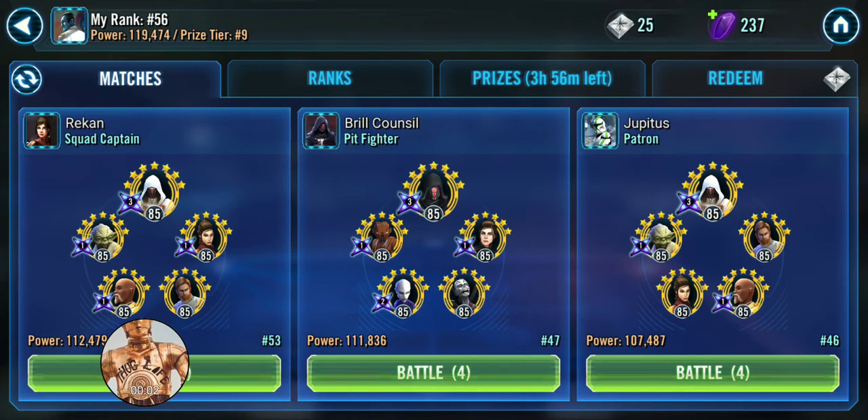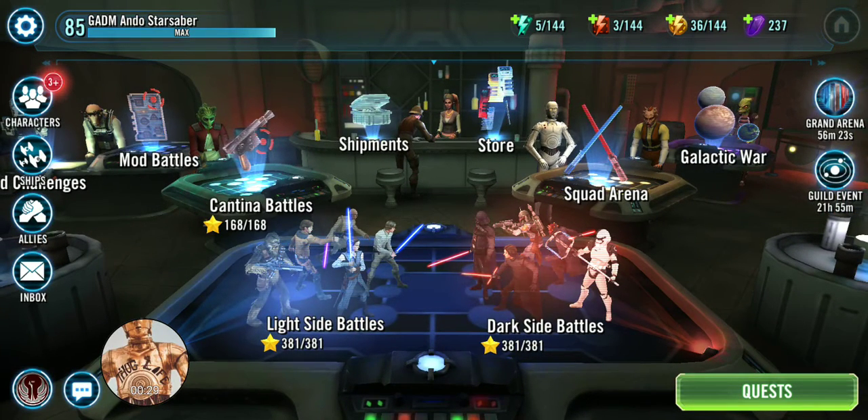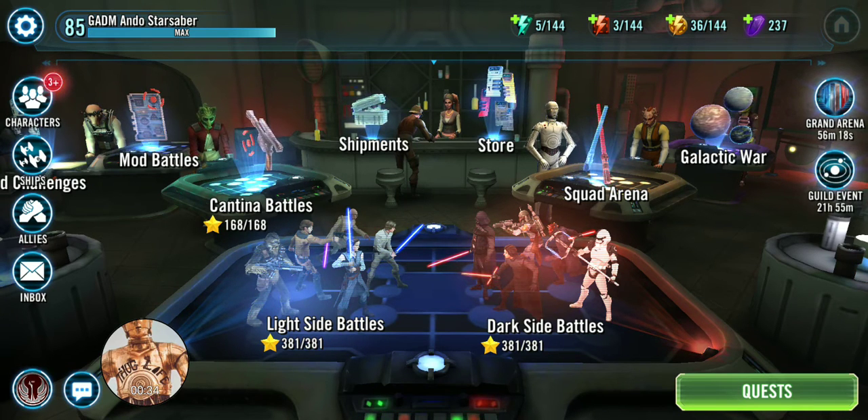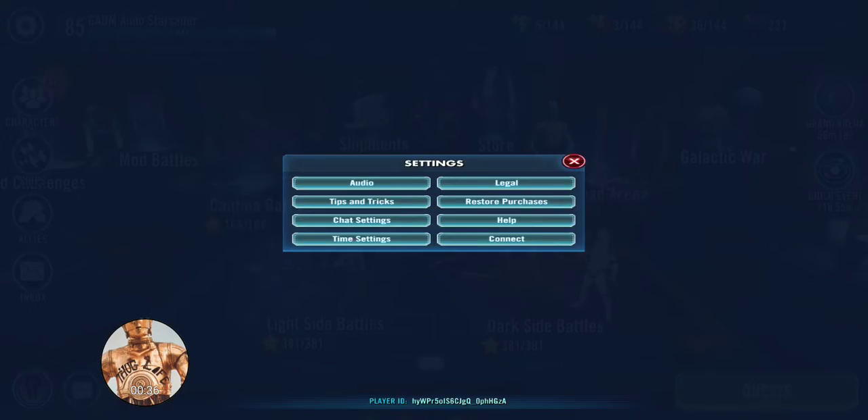Good afternoon everybody. Ando Star Saver here again. I'm going to go over something that a lot of you are probably running into already, especially those of you who gravitate in your arena rankings somewhere between 1 and 250. I'm going to go over the Jedi Knight Revan previous meta squad that a lot of people are using, and show you how to use it to get yourself a win.